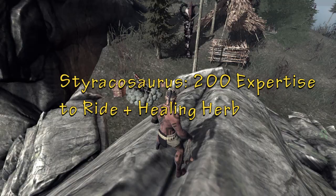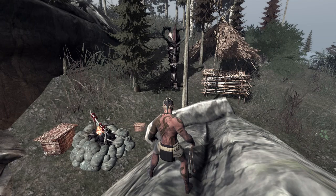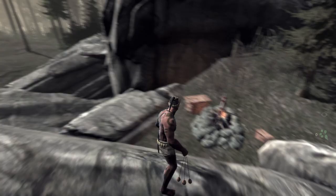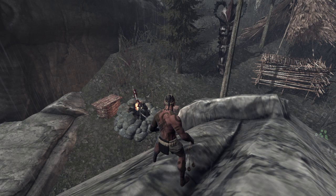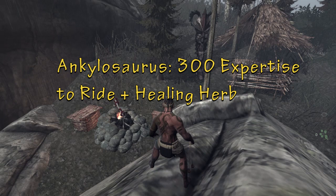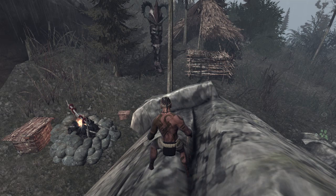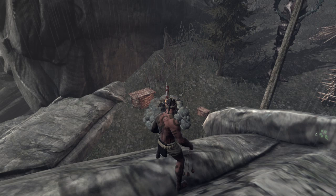Next thing you can tame is the Styracosaurus — we passed one by in a video. It's actually what most people know as the Triceratops, though it's been scientifically suggested that the Triceratops was actually a baby Styracosaurus that eventually grew more horns and a bigger crest. That's 200 expertise. Supposedly they don't aggro on you if you walk up to them as long as you don't touch them, so we'll have to test that. Next would be the Ankylosaurus — the two big guys with armored plates and the big club tail. They're herbivores but they seemed to aggro right away on Fuzzy and me. That's 300 expertise.